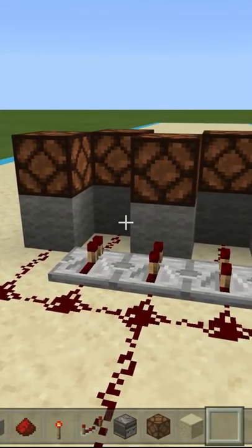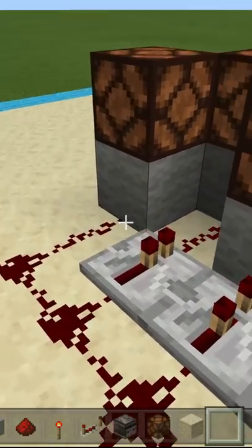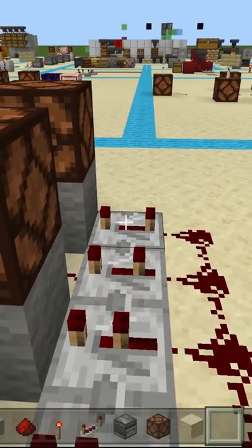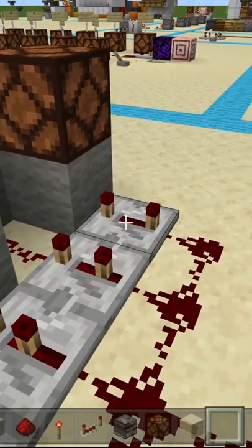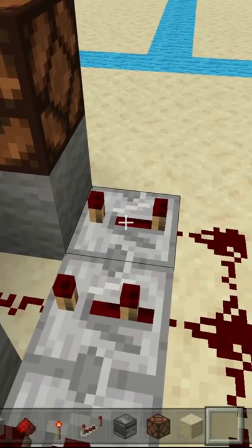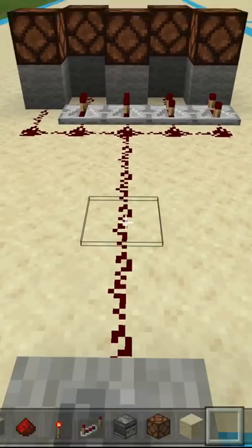Just think of redstone ticks as time it takes to do something in Minecraft. So right here we have zero ticks because there is no delay added, whereas here we have one, two, three, and four — the max you can do on a repeater. So not only will this one illuminate last, but it will also stay on the longest because it will also hold the power for four ticks.